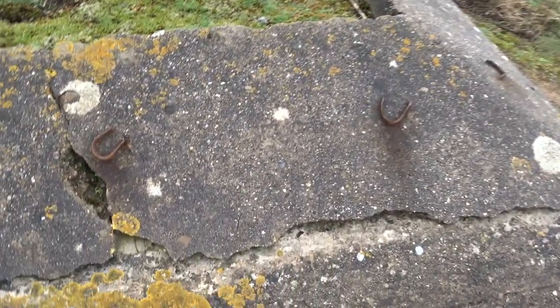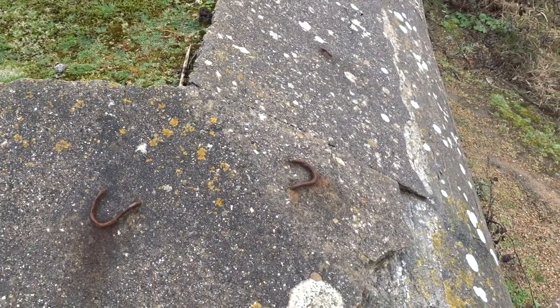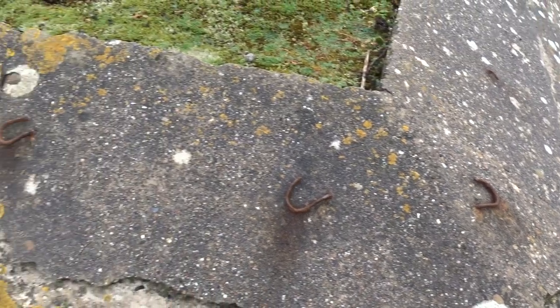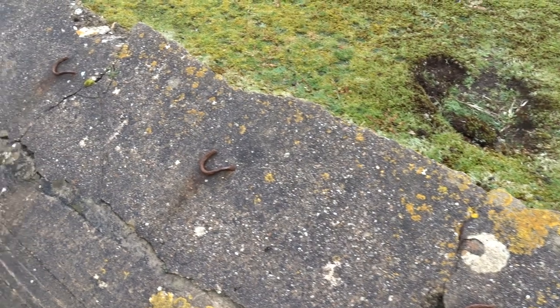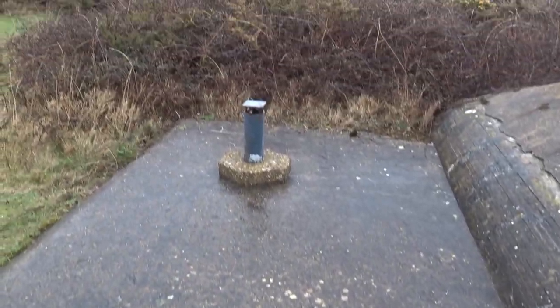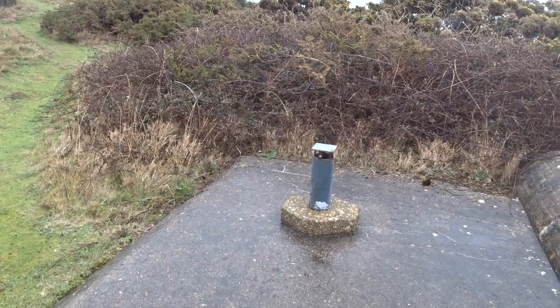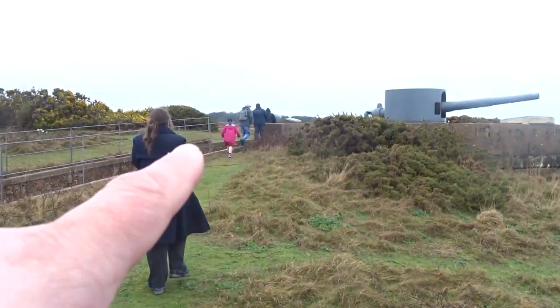So this is the top of the bunker — you see the hooks again? Like we saw at El Tico, where they would have hung the camouflage netting on there. And then you've got what would have been a light vent there, and an air vent there. There's a corridor underneath here which we'll be going into in a minute.